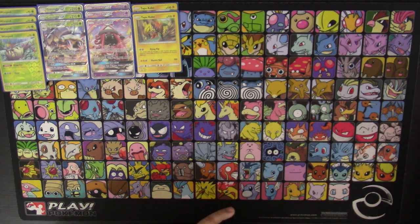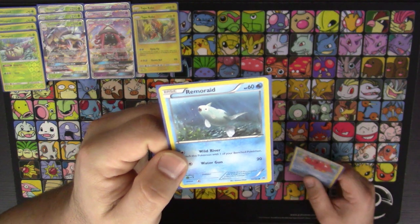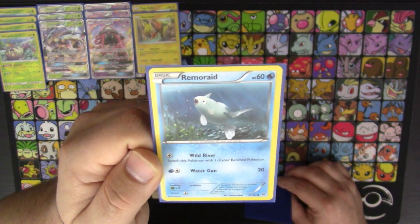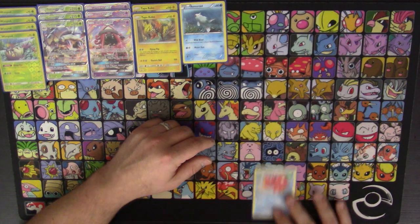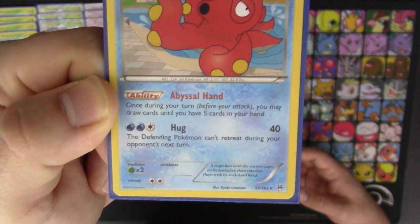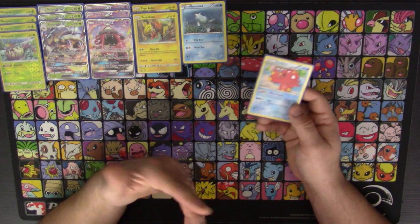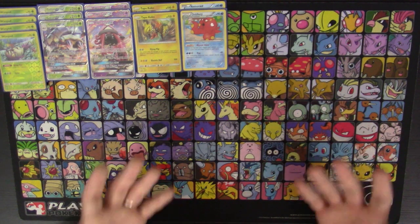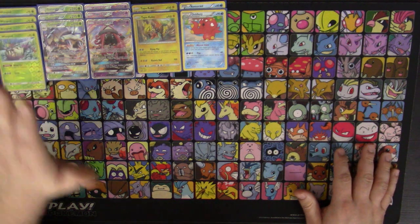Continuing with the Pokemon lineup, we have a 1-1 line of Remoraid and Octillery for draw purposes. I chose the Remoraid from Breakpoint number 31, Wild River — the only reason being that if you're doing absolutely abysmally you can Wild River back to the bench. But we're mainly here because of Octillery's ability, Abyssal Hand: once during your turn before you attack, you may draw up to five cards. It's great draw support especially late game when you get to one or two prizes remaining.